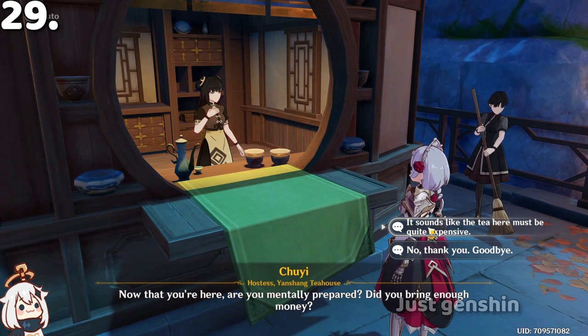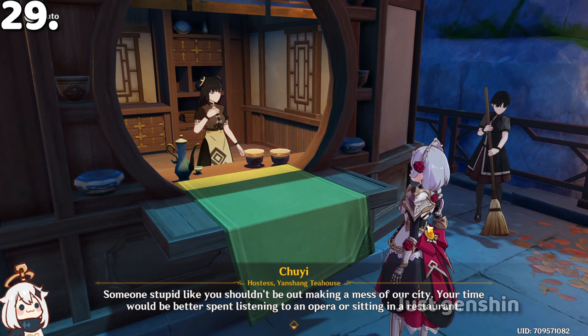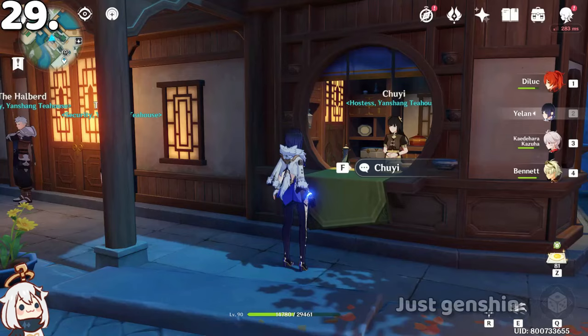If you come to Yanshang Tea House and talk to Chuyue, she will be rude to you because at that time the tea house was in debt and running gambling inside. One of Yelan's preview teasers shows her threatening the Yanshang Tea House using the Law of the God of Contracts in Liyue. After completing the Yelan story quest, the tea house is now under her control and those guards are no longer there.